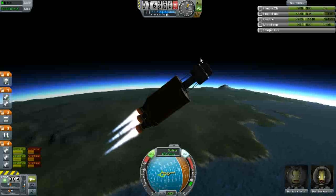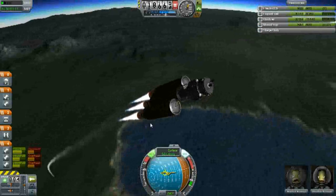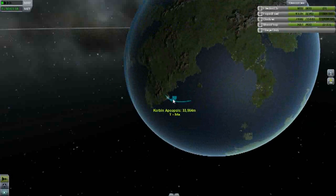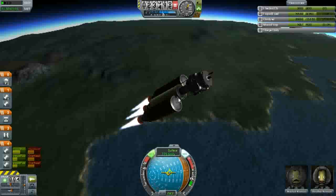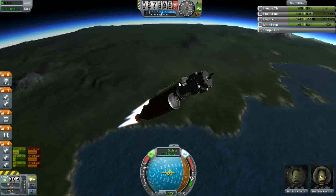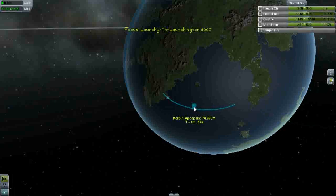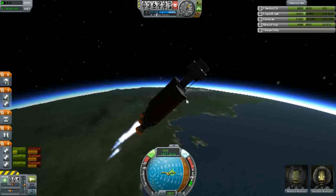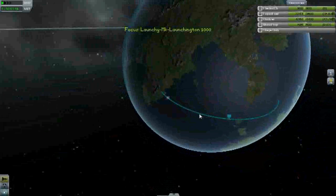Alright, let's start our gravity turn. The engines are getting a bit hot so we should throttle back. See where our apoapsis is — we're not quite into space yet. There we go, our apoapsis is in space now. Looks like I may have underestimated the amount of fuel I need, because we're already on our transfer stage and we're not even in orbit yet.